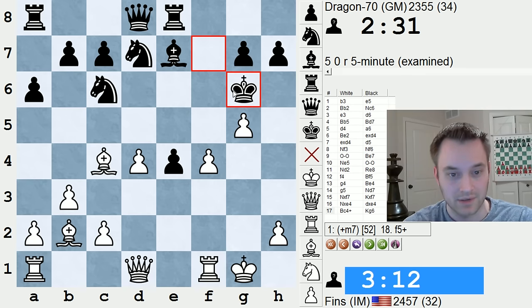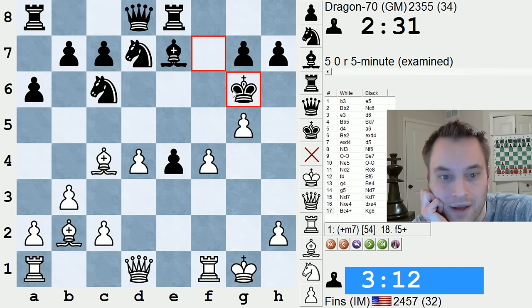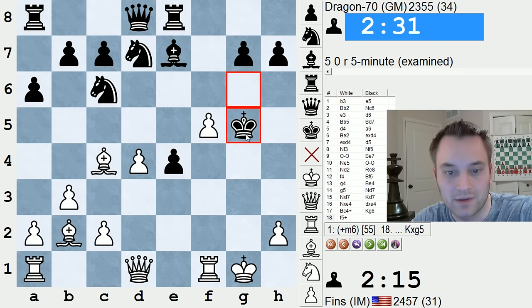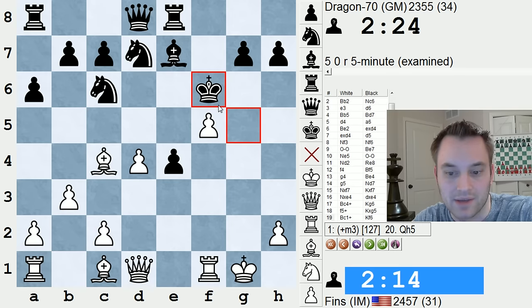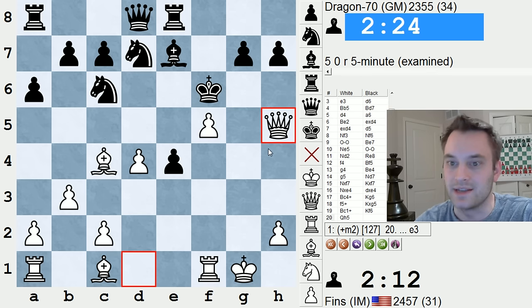So yeah, if king g6, I just assumed there was a forced mate. The computer is saying forced mate in seven with f5. So f5 check, king takes g5 forced. I think it's probably bishop c1 check. And then I really doubt king h4 is going to survive long for black. So let's say king back to f6. I was thinking queen h5 — it's a quiet move, not a check, but it threatens queen f7 mate, queen g5 mate, or bishop g5 mate. And I have a hard time believing black can stop all of that.